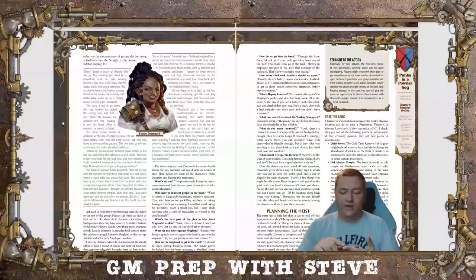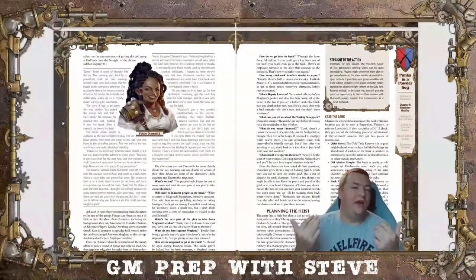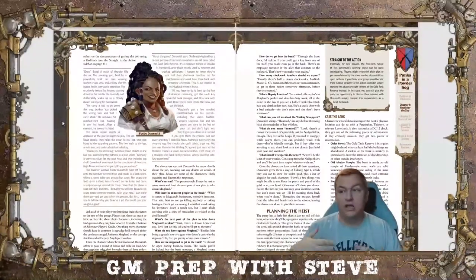Phoebe gives the PCs every adventure in Book 1, continues through Book 2, and gives missions throughout Book 3 as well. She's going to be around for the entirety of the adventure path and is probably the NPC you're going to roleplay the most with your party. So get comfortable, pick an accent, pick a personality, and be ready to do a lot of Phoebe over the course of the adventure path.